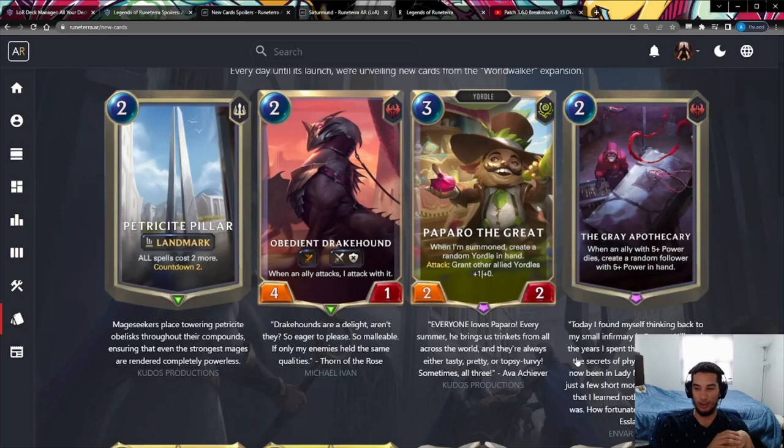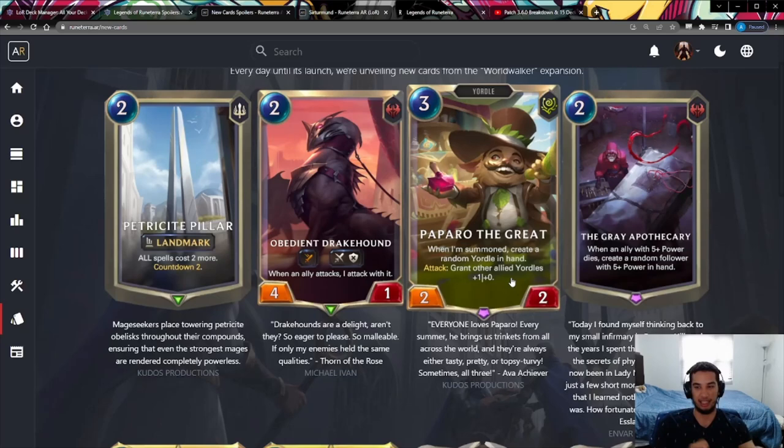Moving on to Paparo the Great — this is a Yordle card that, when it attacks, creates a random Yordle in hand (not a manifest, so you don't get to pick) and grants other ally Yordles plus one plus zero. The card is meant to enable a big attack with a wide board, but the problem is it only works with Yordles. You can't swarm with non-Yordle Bandle City cards and take advantage of it. It doesn't buff multi-region or non-Yordle cards, only a very specific group, which is why I don't think it will see any play.